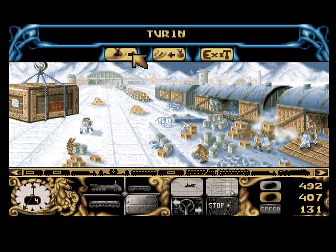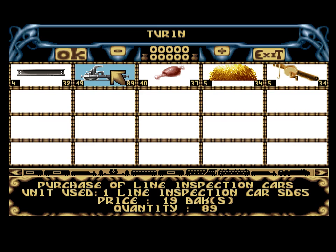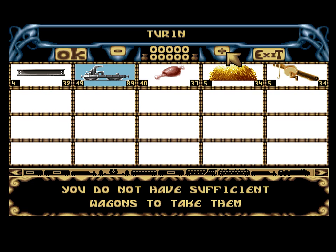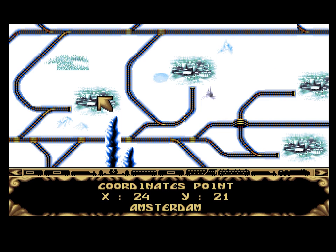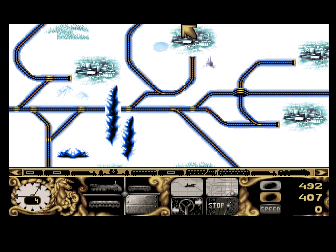Now we're going to visit another commercial city where you can buy line inspection cars and rails — line inspection cars are important later on. We are fully loaded on fur from Granada. What we're going to do with this fur is sell it to the good people of Amsterdam, because they are going to pay us — and I'm not kidding — 60 bucks. So we bought it for two and we're going to sell it for 60.